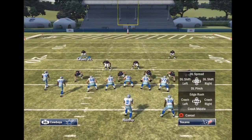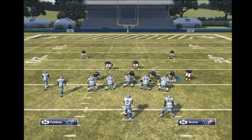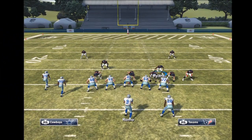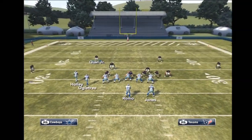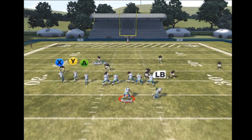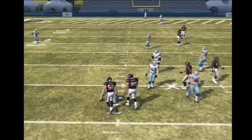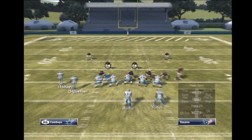You're only sending 4 people. What you're going to do is slide the line right, crash them right, re-blitz a D-tackle and the right outside linebacker. And you can either contain or flat zone the weak side defensive end for more coverage. This is nice against bunch — just make sure you put the defensive end that's going to contain or flat to the bunch side.